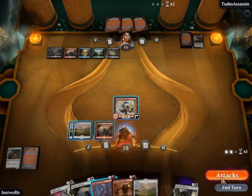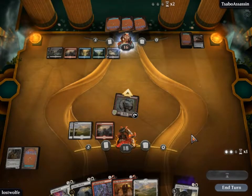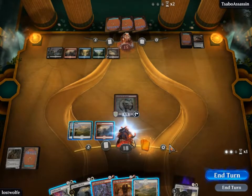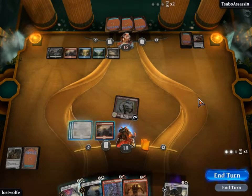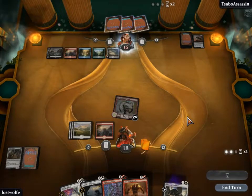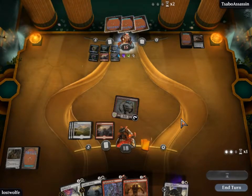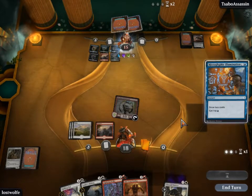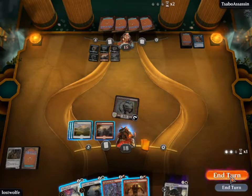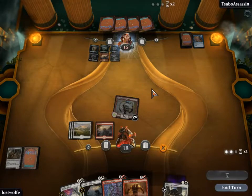I thought for a minute that would be white, but it isn't. Let's do that — we can't eternalize quite yet. Looks like it costs five; the eternalize costs are somewhat nuts. So far I like what he's doing.